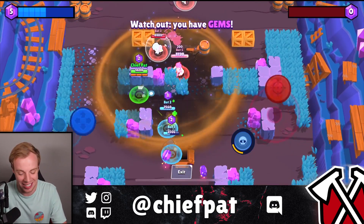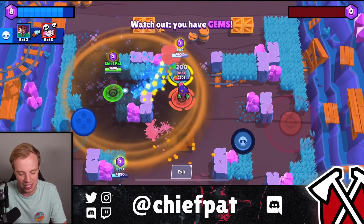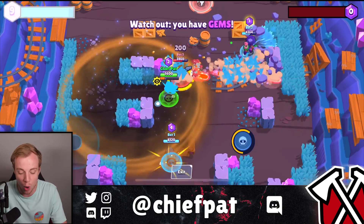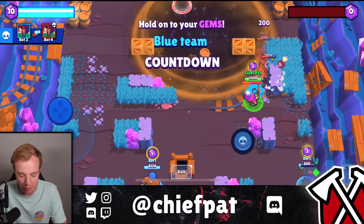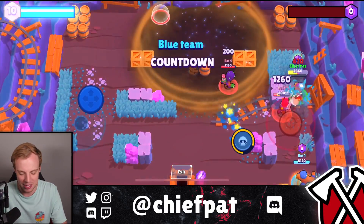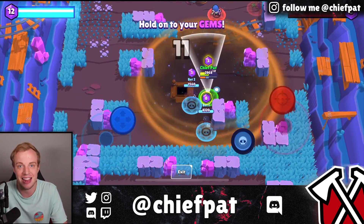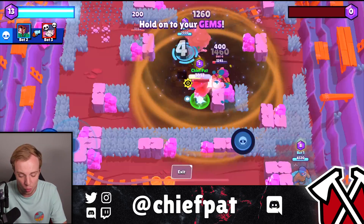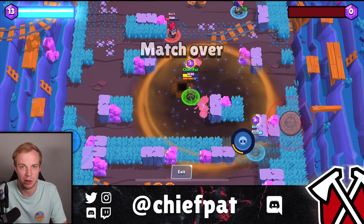I can already see the 10-person Sandy Showdown matches, or inside of the new modes — Lone Star and Takedown — they're going to be wild. Not only can you throw your Sandstorm down on top of you, but you can also throw it from a distance against your enemies. I can throw it so far out there and completely blind my opponents. Sandy might not have one-shot damage potential, but the consistent damage firing through opponents, plus a super valuable super — this super is gigantic. I don't even know an ability that comes close to this. This is going to change Brawl Stars as we know it.